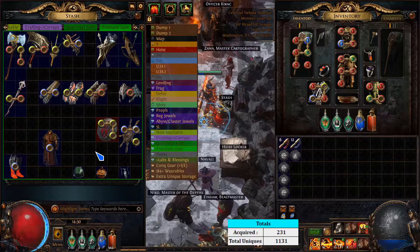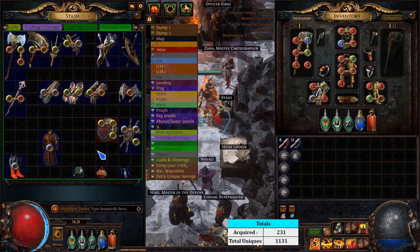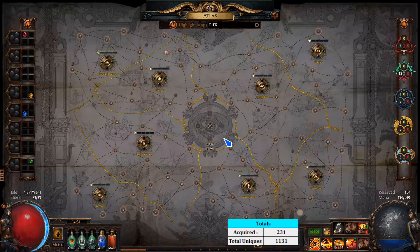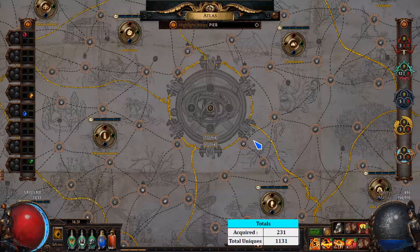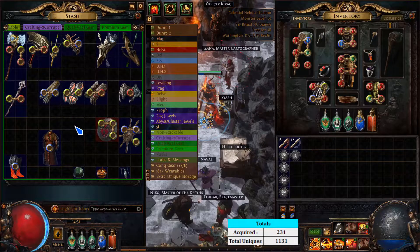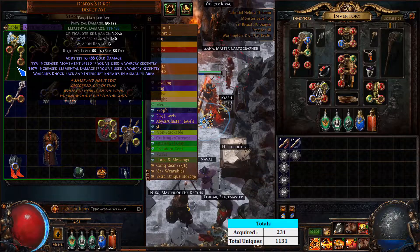As I've continued filling out the atlas, the uniques just keep pouring in. Most of these are from rituals themselves — a couple were drops; the Hallowed Ground was a world drop, and I've gotten several Bitter Dreams that just dropped on the ground in the last few maps. In terms of map completion we're getting up close to half the atlas, at 72 maps, just filling out the last tier threes and tier fours. We're now up to over 230 uniques, which is crazy.